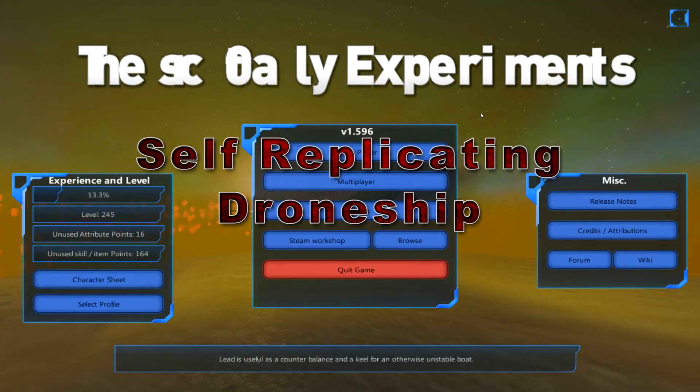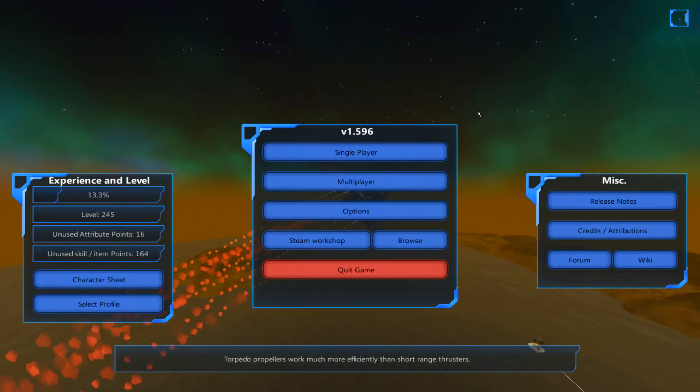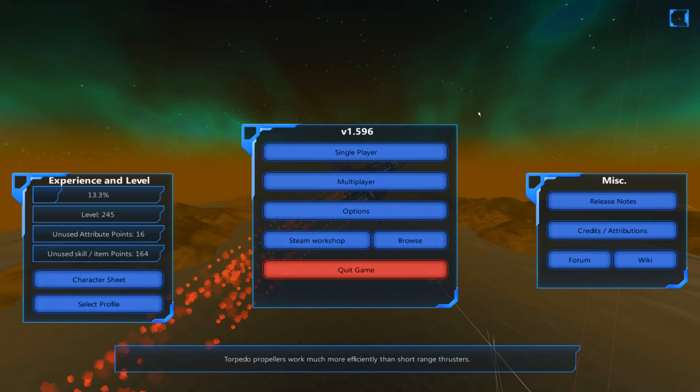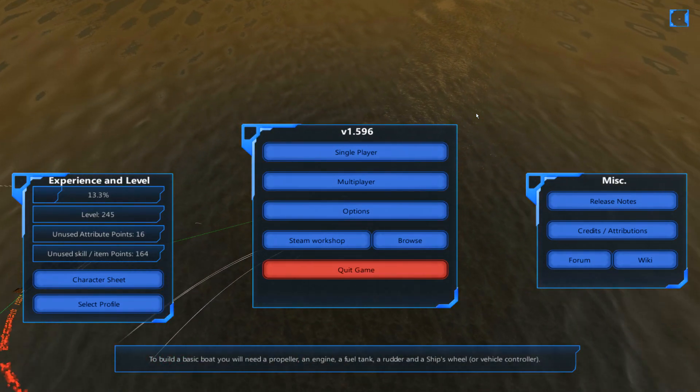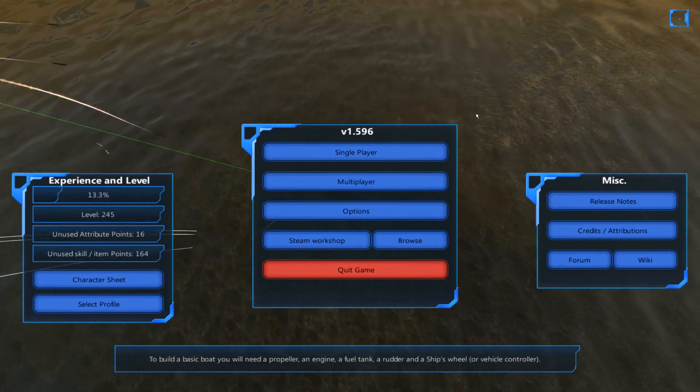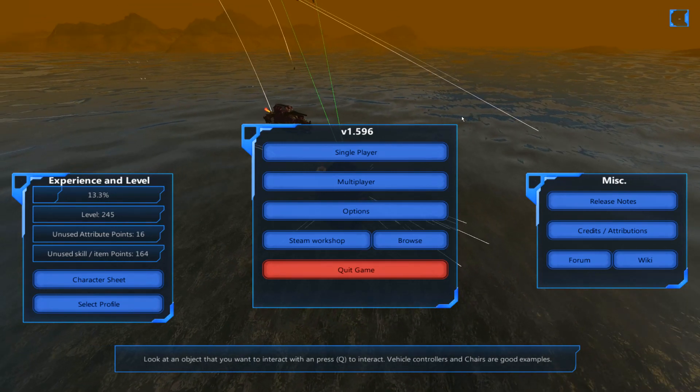We're still in From the Depths, doing some experiments, trying some things out. The other day, I was talking to somebody, and they mentioned that it's possible to build a self-replicating drone ship — or anything, really. It's possible to build a craft in From the Depths that can spawn another craft, that can spawn another craft at Invinium.